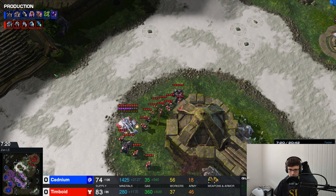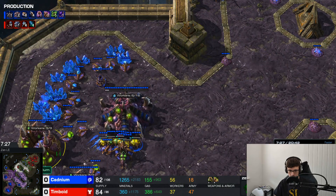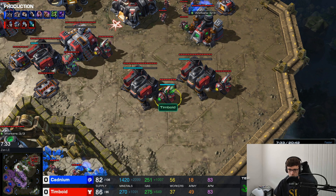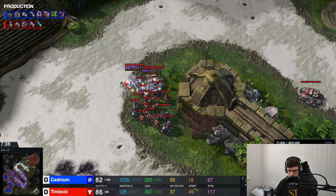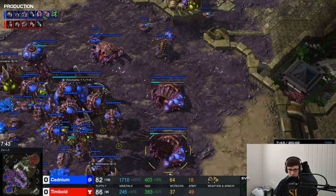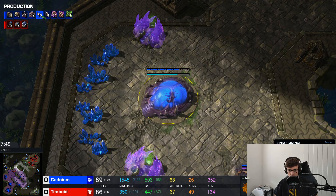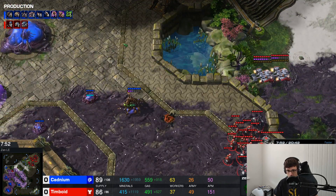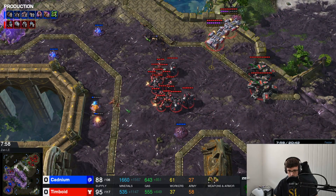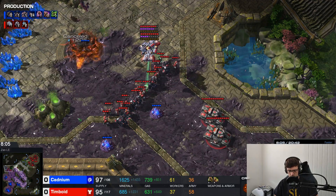Tim is finally attacking now, but this is too late because the Zerg is going to be making Infestors. Unless this attack hits right now, it's going to be too late. It is going to be nicely timed with Stim though — I really like this from Tim. He's attacking along with his Stim timing, which is a very strong attack timing. He's on 49 army supply to the Zerg's 18, and the Infestors aren't even finished yet. The Zerg still hasn't started making units — now he realizes he needs to panic and start making units.